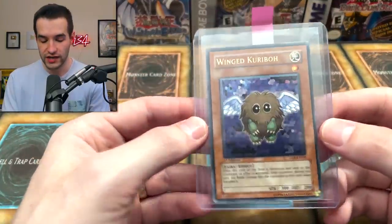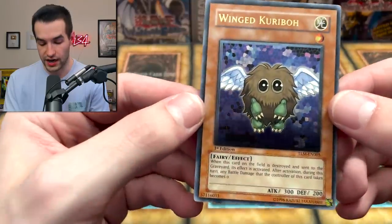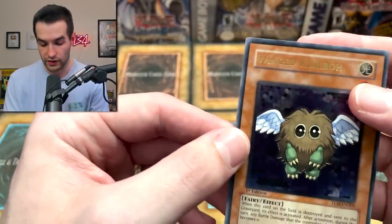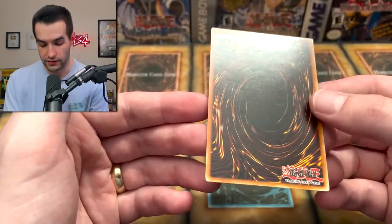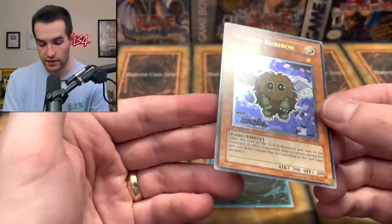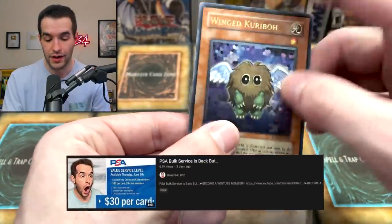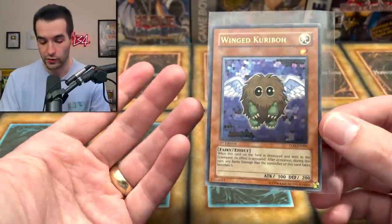The final card before we get to the opening is a first edition ultimate rare Winged Kuriboh. Wow, that looks good - check out that foil pattern with all those little shapes. Centering is pretty good, little bit of whitening on the right side, and the back is very clean. This card is super super nice - honestly maybe I'll send this in for grading. Even a 9 I'd be happy with. PSA recently brought back bulk services at $30 a card, so for a Winged Kuriboh like this it might be worth it.